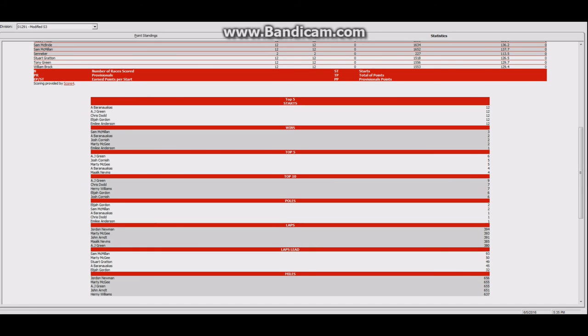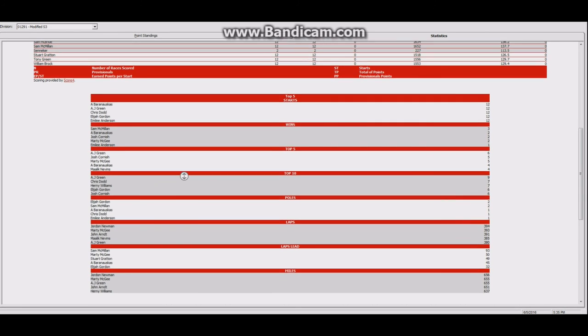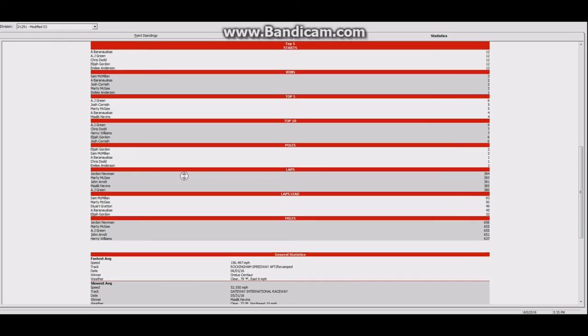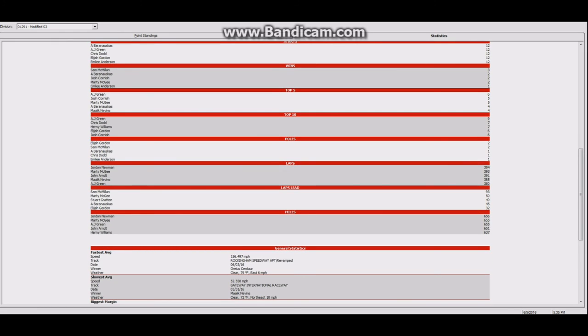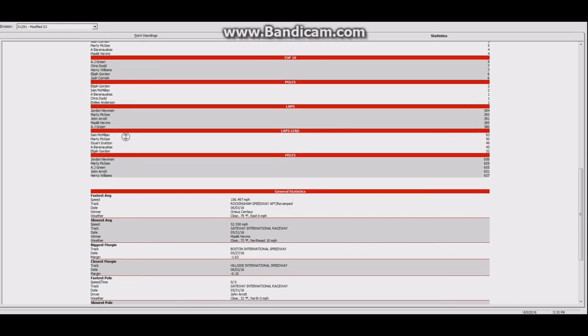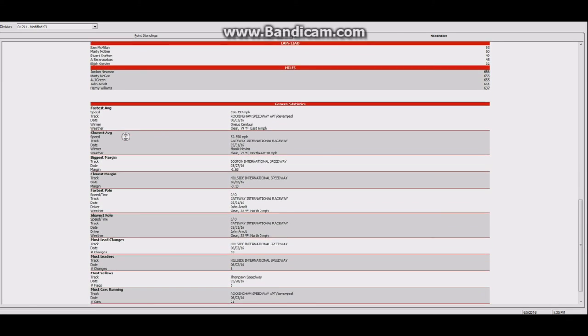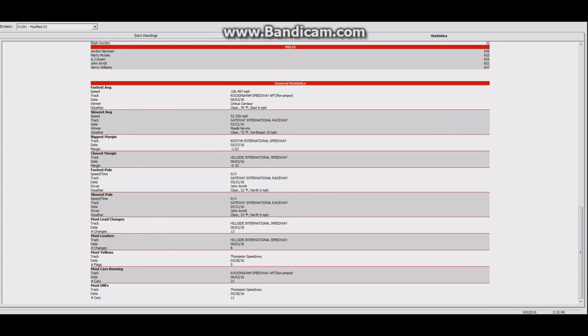Top fives: AJ Green, six. Josh and Marty, five each. Driver four and Nevins, four. Top tens: AJ Green, nine. General stats. And that is it — season three is complete. Finally. I felt like it took forever — twelve races, plus the all-star race in two segments.